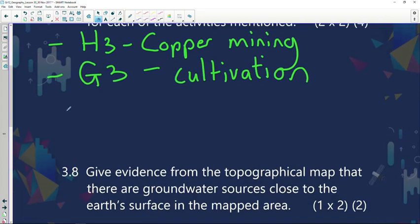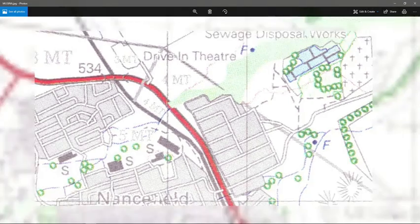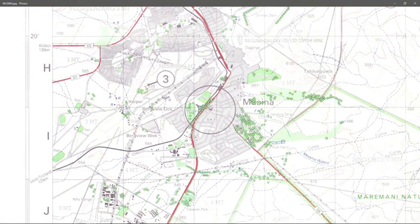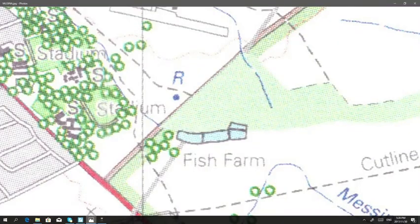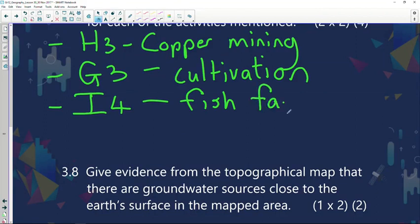Another primary activity has been identified in block I4. Looking at block I4 — going across F, G, H, I and rows 1, 2, 3 — you can see there is a fish farm taking place. So in I4 we have fish farming.